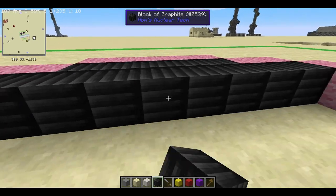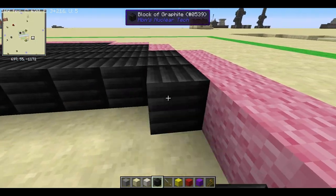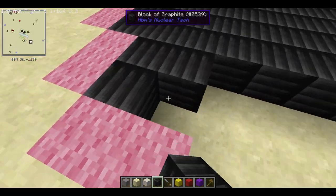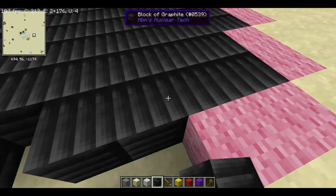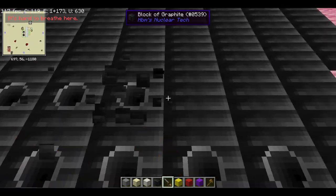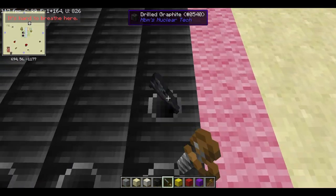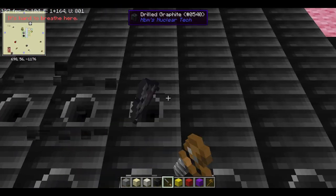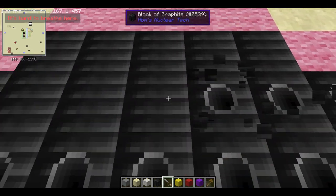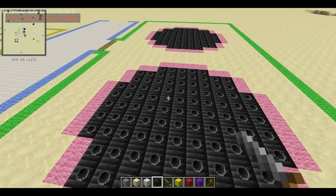Anyway, so we'll just grab some blocks of graphite and fill this all out like we're doing an arts and crafts project. It's going to be a good structure for an RBMK reactor — that'd be fun. Oh, by the way, I released a teaser on my Discord server. And now we have two Chicago power reactors.